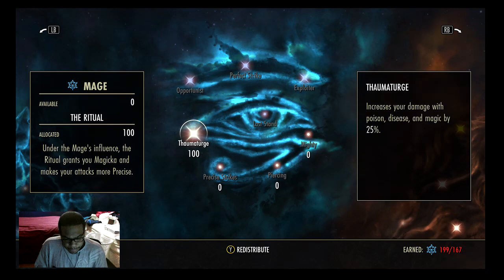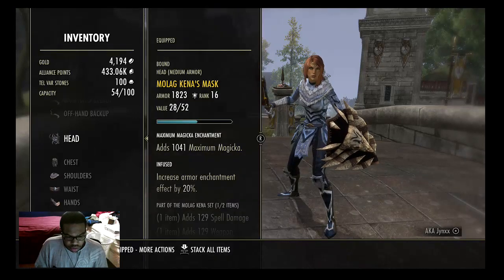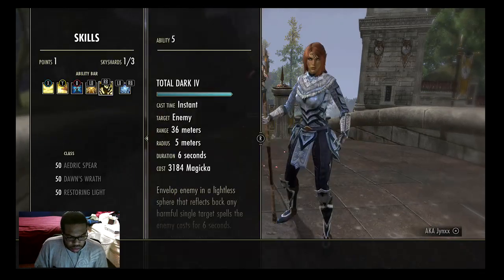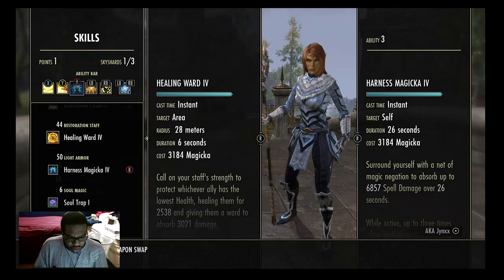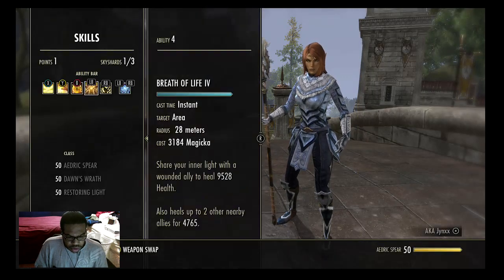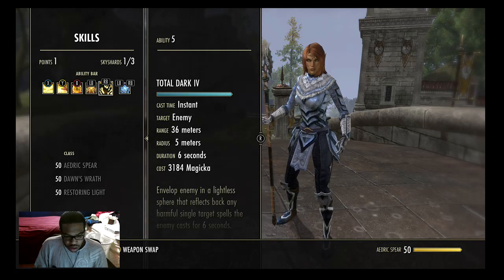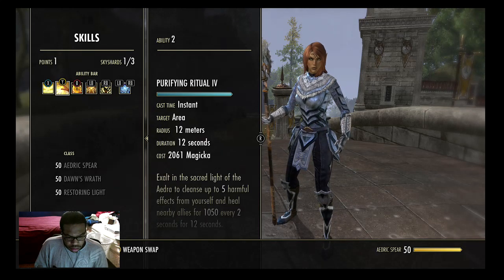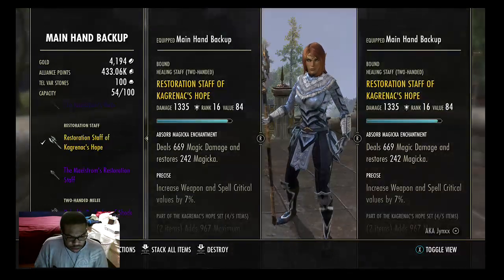If you wanted to go resto staff instead of bow, I do have one on me. What I'd do is swap out Harness Magicka for Healing Ward. If you don't want to use Total Dark you can put Harness Magicka in that slot, but I'd really recommend keeping Total Dark — it's probably the best, or one of the best, skills for Templar other than Repentance. That said, I like the bow for the mobility, but it's really all about preference at that point — whatever you feel comfortable with.